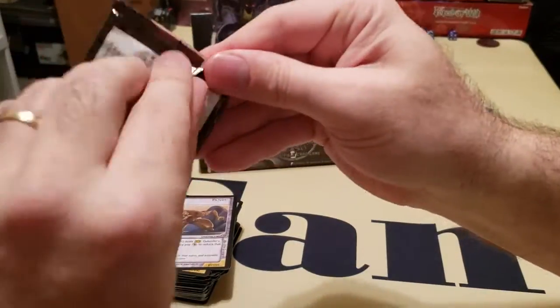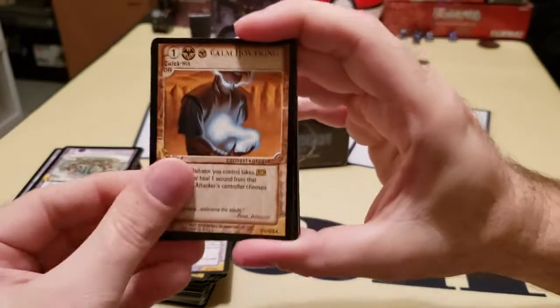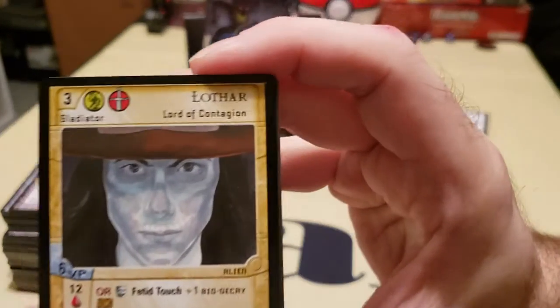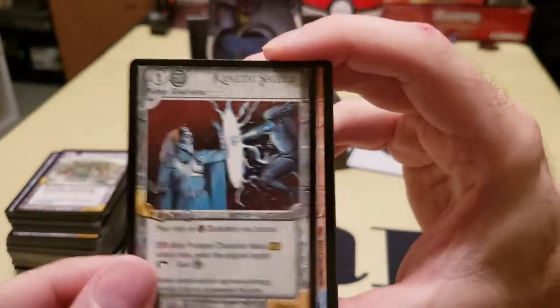So you can do a defensive strategy — try to slowly beat them down. Or you can go super aggressive. Or you can go middle. That's a cool little artwork there. There's your rare Kinetic Shield.